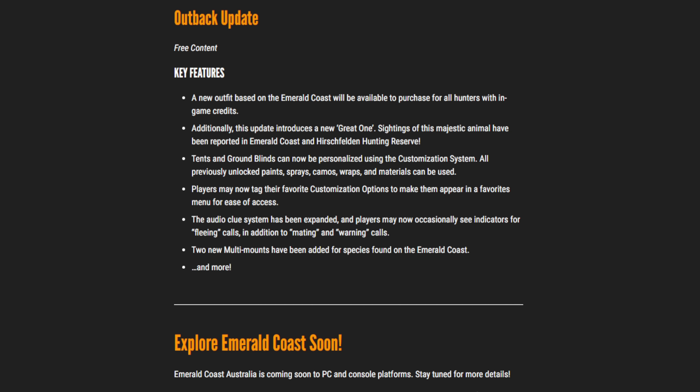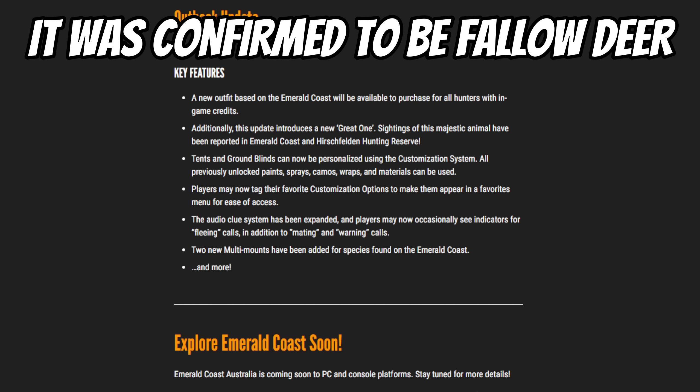There's some really juicy stuff in this segment of text. This update introduces a new great one — sightings of this majestic animal have been reported in Emerald Coast and Hirschfelden Hunting Reserve. That means there's only a couple of options it could be. If we look at what's on Hirschfelden and what we'd expect on this map, a couple of species that come to mind are the red fox and the fallow deer — two species currently on Hirschfelden that could also be on an Australia reserve. I'm really hoping for fallow deer.